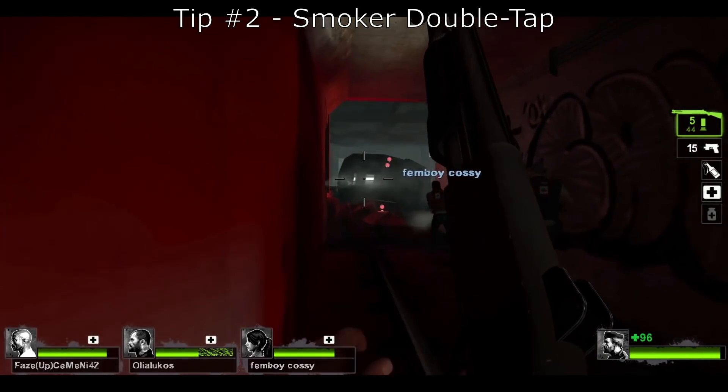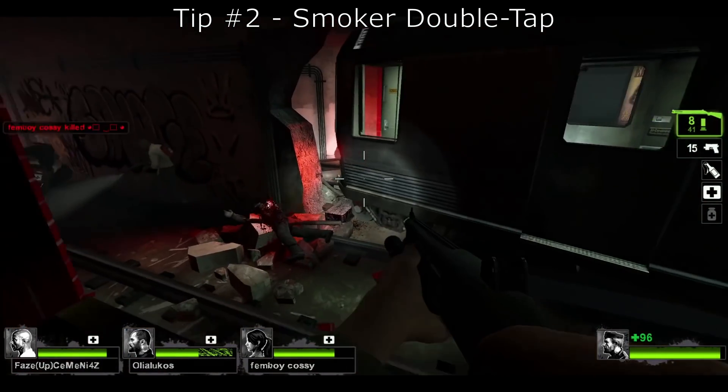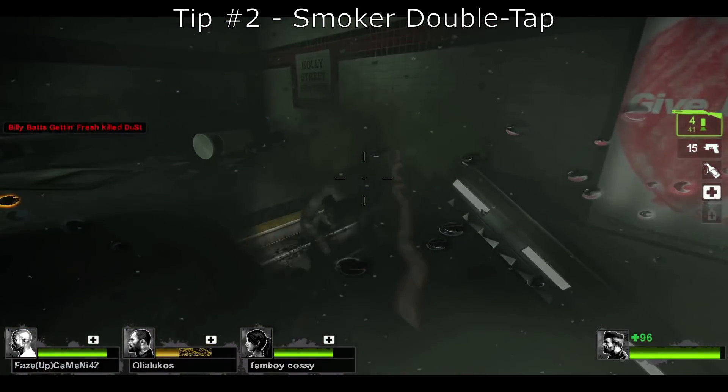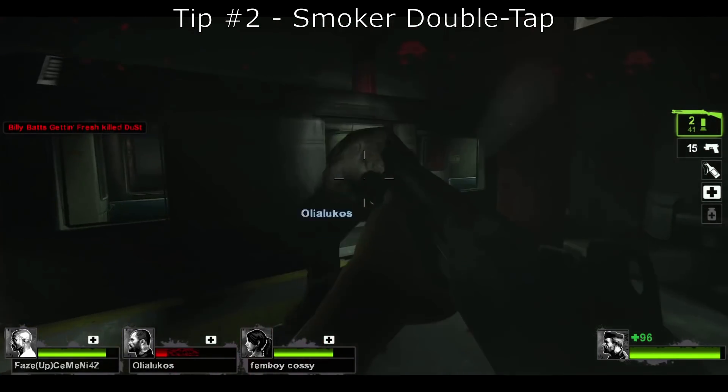This next tip is called the smoker double tap. It's mostly meant for use with the tier one shotgun, however the fundamentals of why it works can be applied to any weapon, and you'll see why in a second.